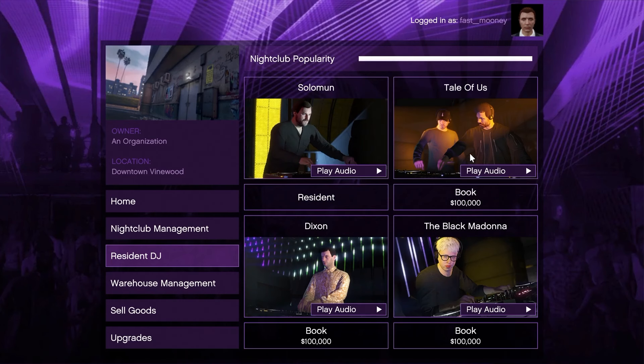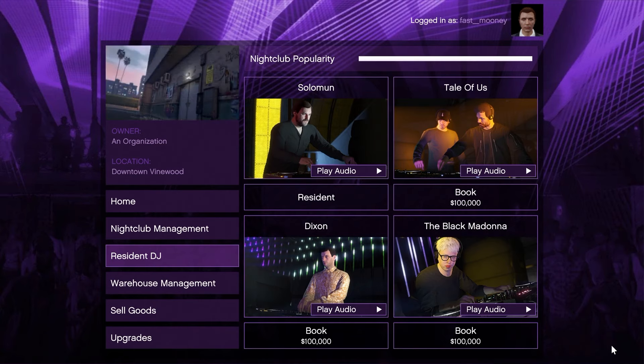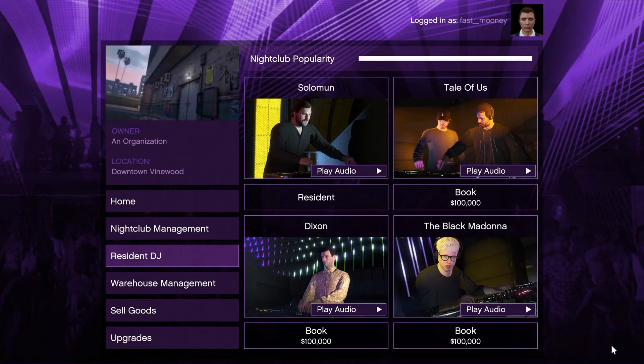In the resident DJ section, this is another way you can promote your nightclub. Each DJ, if you book them for the first time, costs 100,000 and it fills up your nightclub popularity all the way no matter where it is. But after you book them once, it'll only cost 10,000 to book them next time, though it'll only fill up your popularity a little bit.